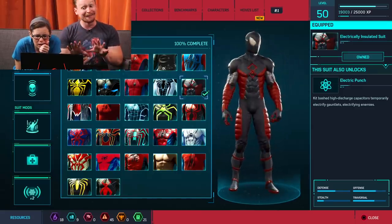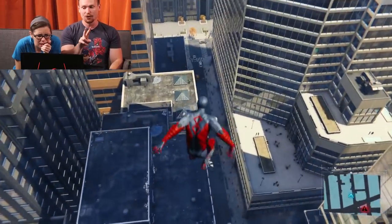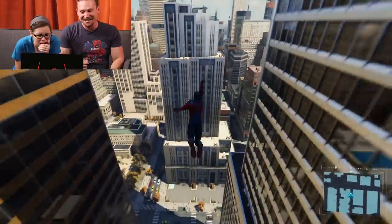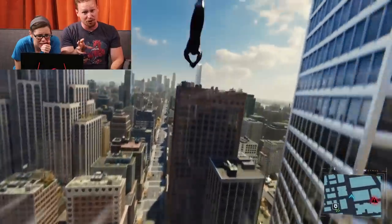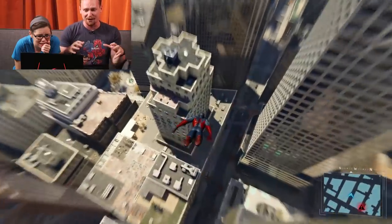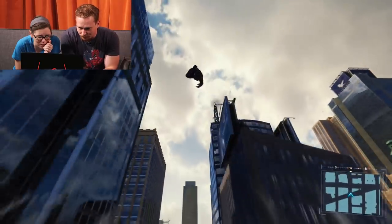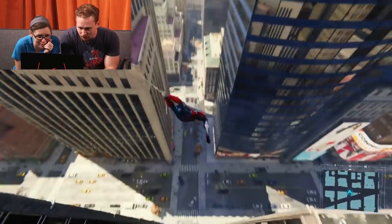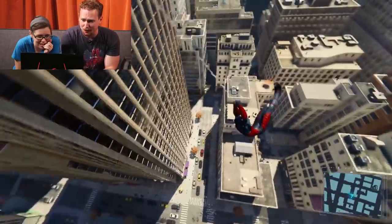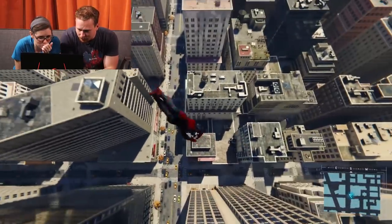This is the Electric Insulated Suit, from Steve Skroce's two-issue run where Spider-Man was fighting Electro. It was one of those 'need this very specific suit' moments. Steve Skroce's art is very underappreciated — gorgeous artist. This was when Electro supercharged himself and there was no way to take him down without this suit. He's got more bulk in this version; they're not just palette swaps. He could actually punch Electro while wearing it — very plot-heavy and necessary.